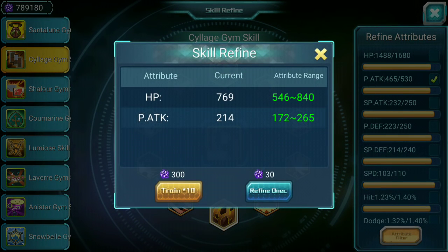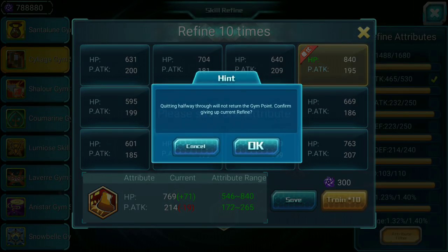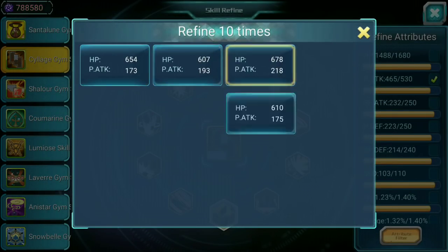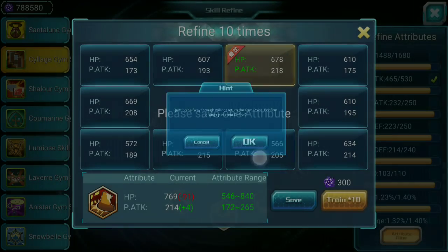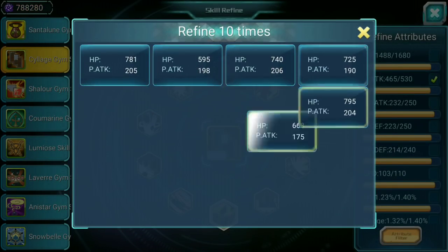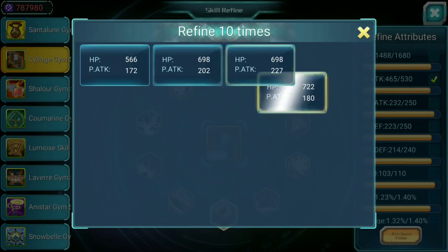Oh, both are HP. Let's go for this one now. You lose 19 in attack — no, I do prefer to have more attack. Let's try to make it across again to 150 while not losing a lot of HP.